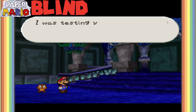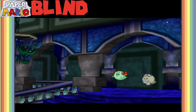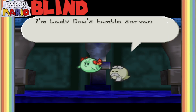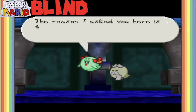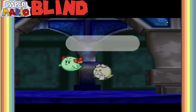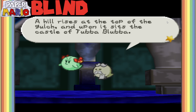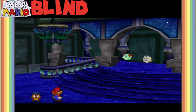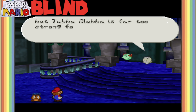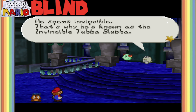You finally arrived! You took your sweet time, huh? I was testing you to see if you would live up to your reputation. My name is Beau. I'm Bootler, the butler. I'm Lady Bow, humble servant. The reason I ask you here is that I need a favor. Mario, do you know the area near here called Gusty Gulch? A hill rises at the top of the gulch, and upon it sits the castle of Tubba Blubba. He's a monster and he eats us ghosts. Boos are his favorite food - many friends have been eaten. He seems invincible, and that's why he's known as the invincible Tubba Blubba.